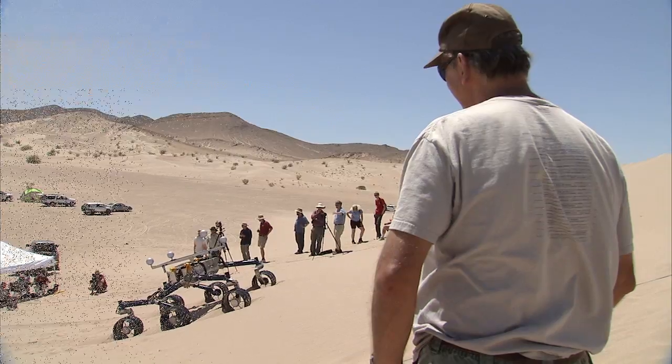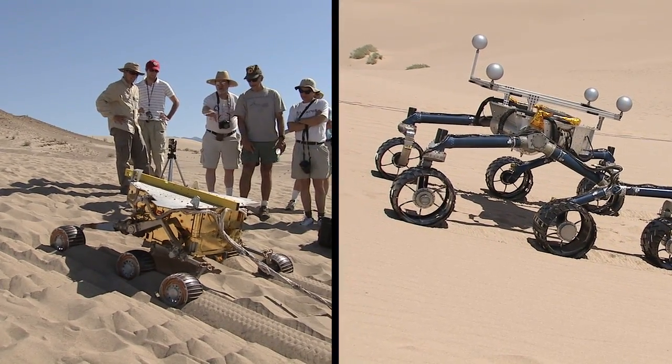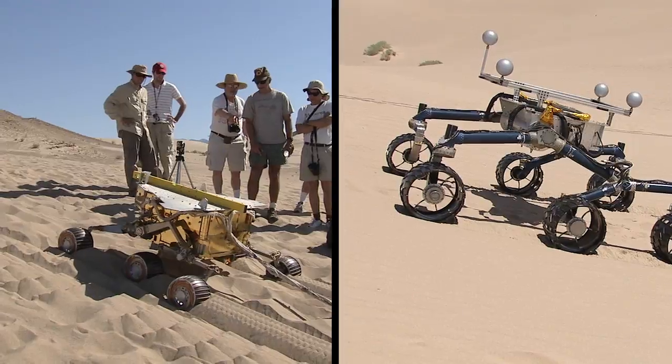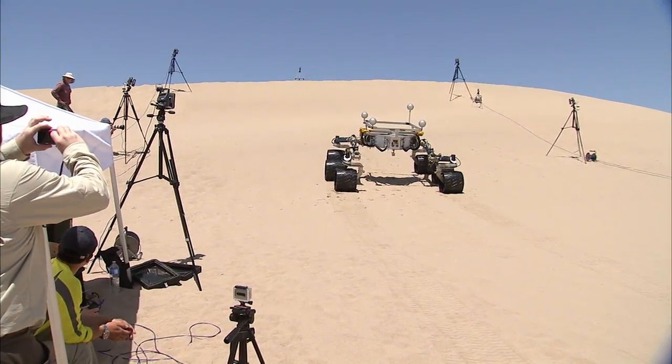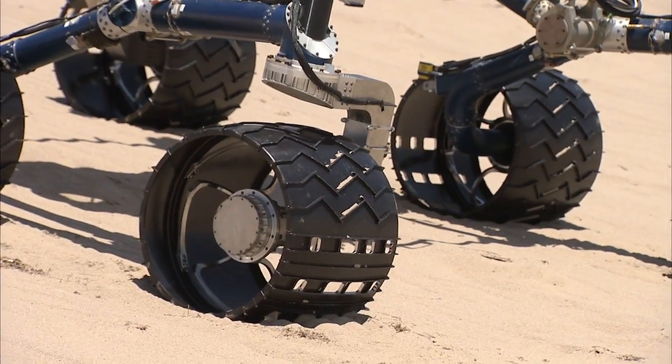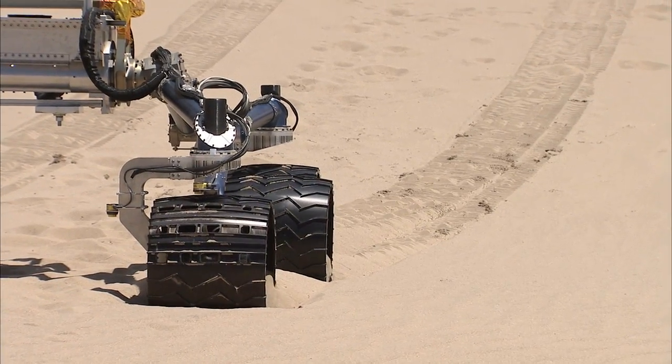Still making progress. Performance on this rover is actually fairly similar to Spirit and Opportunity — a little bit better. We can climb in soft sand up to about 15 degrees or so, which is a little better than Spirit and Opportunity. We are in fact right now maneuvering it from an area of about 15 degrees of tilt to an area of about 25 degrees of tilt to try to explore where the break is in its performance.